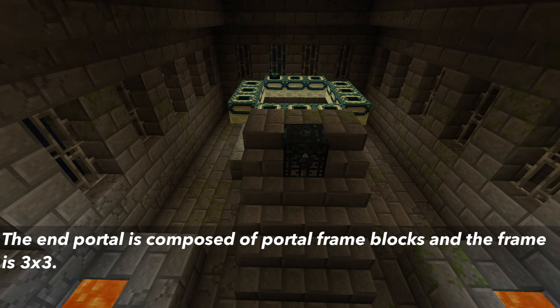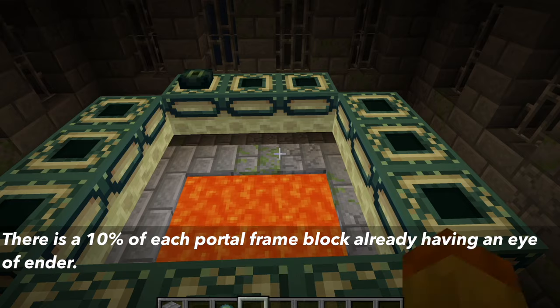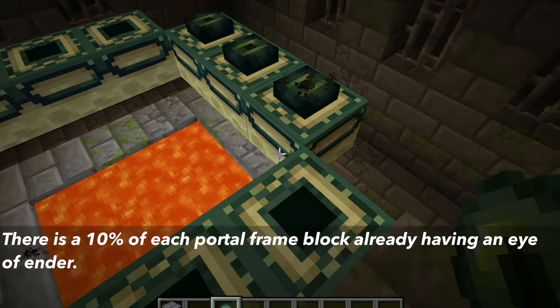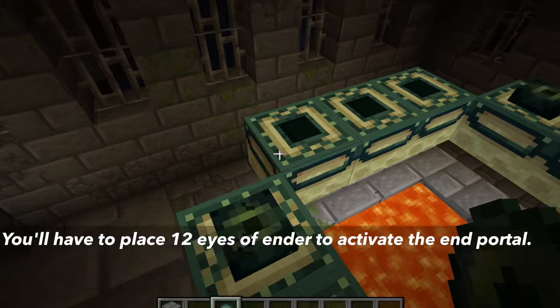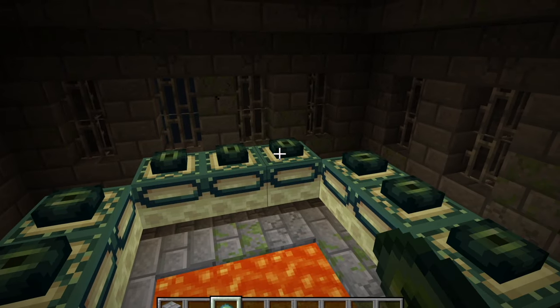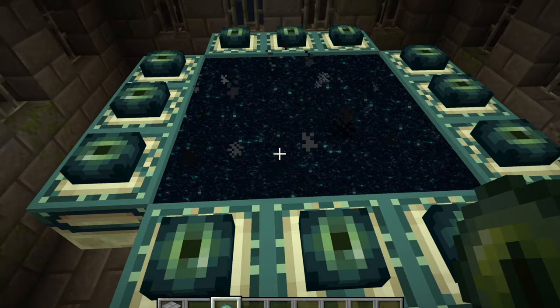The end portal is composed of portal frame blocks arranged in a 3 by 3 pattern. There is a 10% chance of each frame already having an Eye of Ender in it. You'll need to place 12 Eyes of Ender in the frames by right-clicking. Once all frames are filled, the portal activates and you can travel to the End dimension.